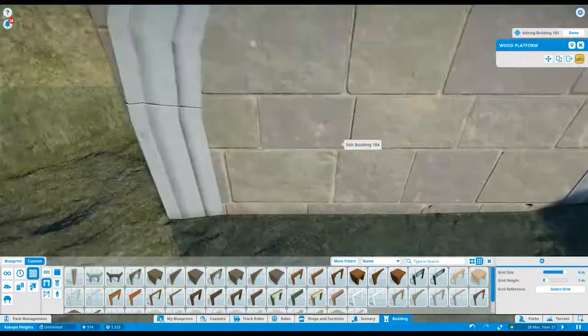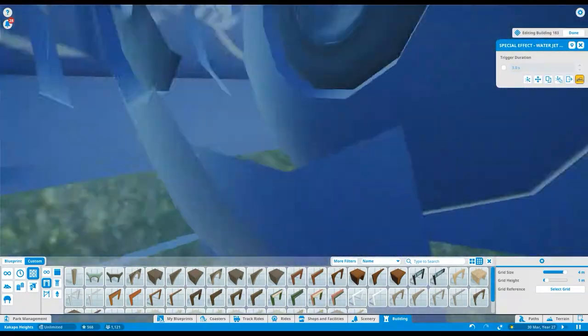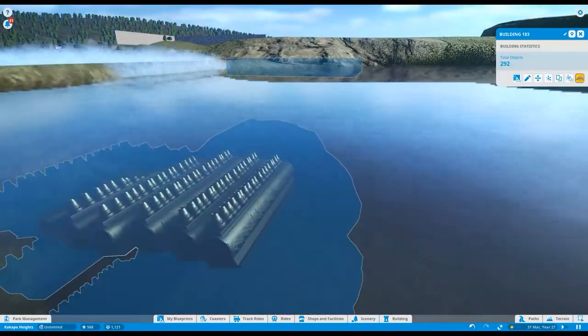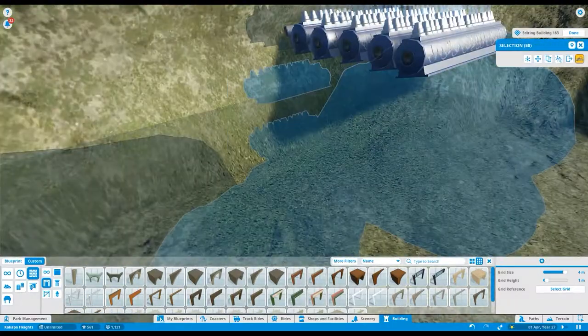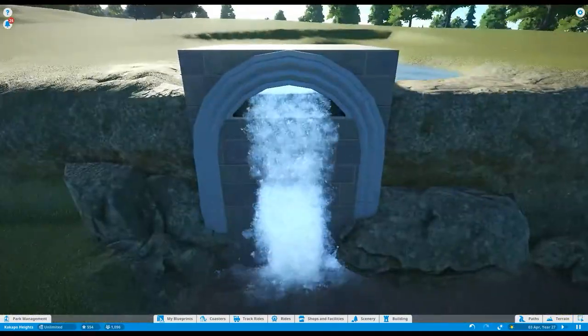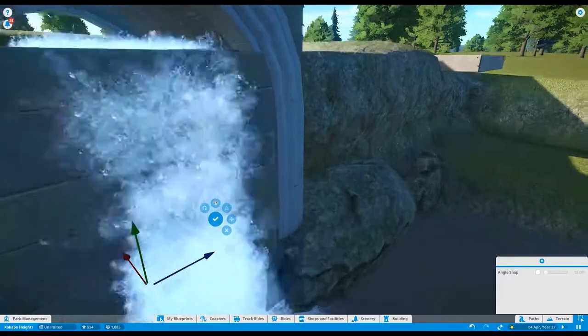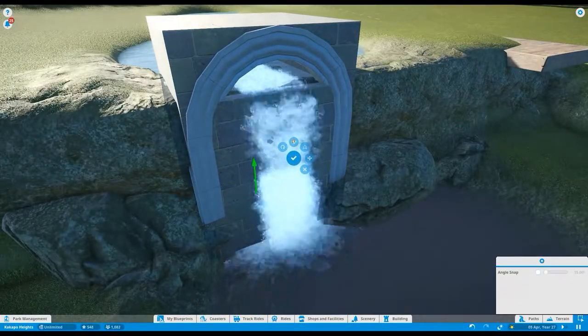The first thing I had to do was get rid of the excess water flow, then grab my arch piece and position it over part of the water flow. I got rid of all the extra water jets and then positioned some rocks to just get the whole process started visually, giving me some cues to work from.